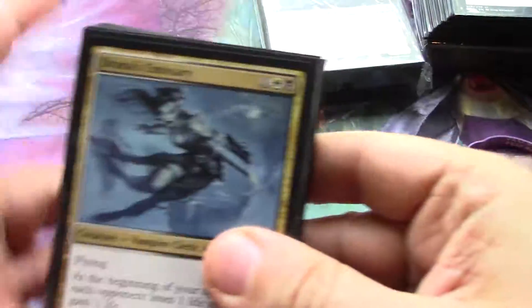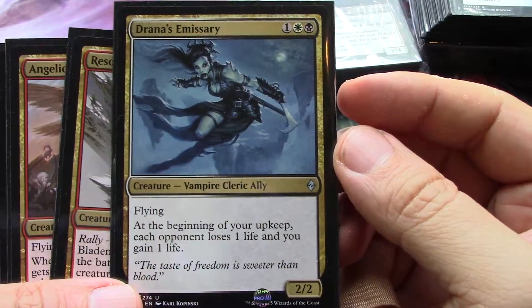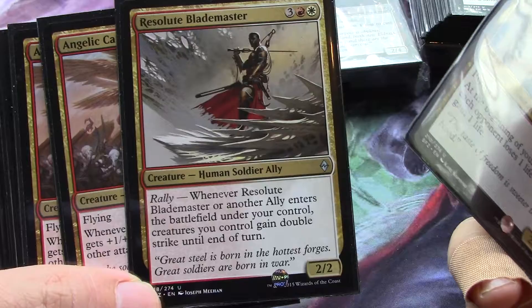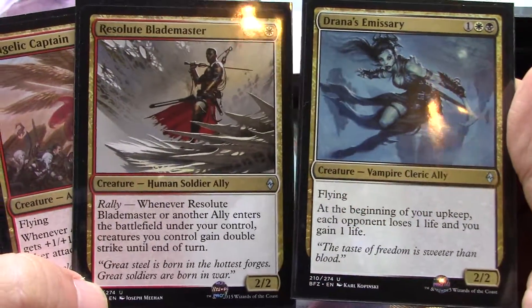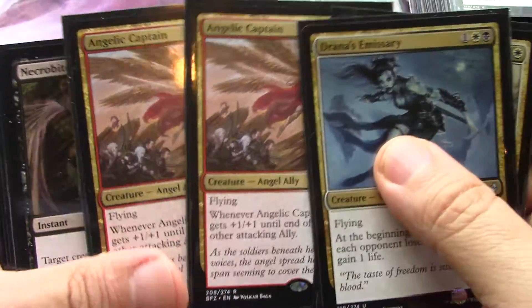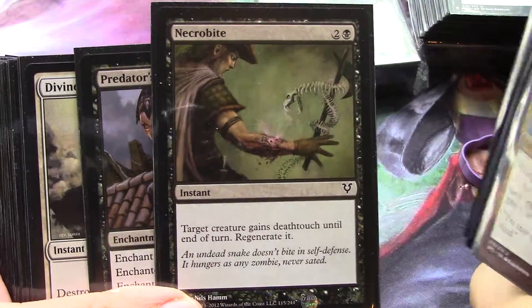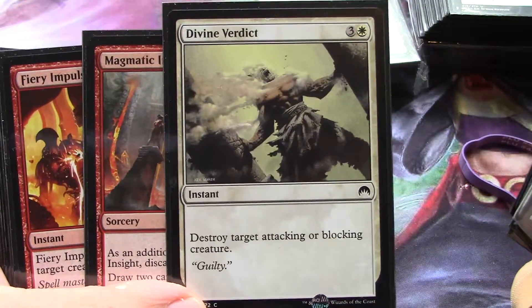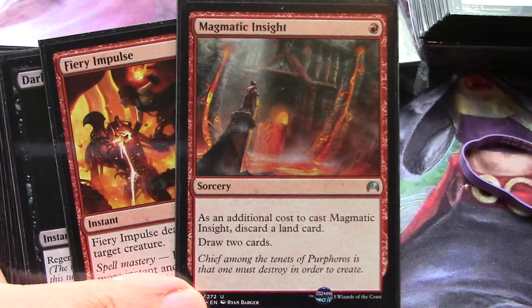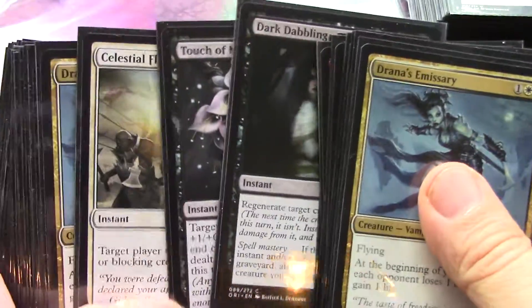Then this is white-red-black from Battle for Zendikar — white-red-black allies. It must have been because white-red allies either stank or I wasn't able to make it work well. More Avacyn Restored cards and Origins — I just made decks with what I had laying around, just as I do these days.